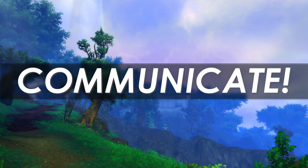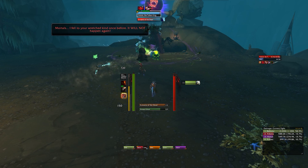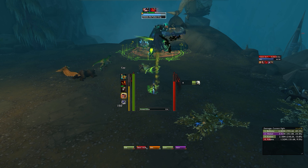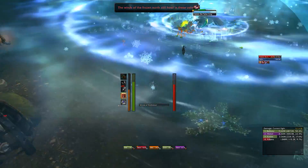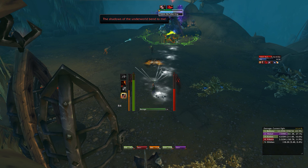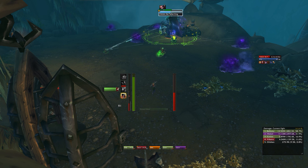Point number one — and this is the boring one — but communicate. It's super important. If you see people not using their stuns that you know they have, politely ask them to start using their stuns and interrupts. This is all stuff that's super important, especially with the interrupts. If a trash mob has kill priority, go ahead and mark it with a skull because generally people will attack the thing with the skull. Sometimes pugs aren't ideal, but the situation can be salvaged if one person takes a little more leadership and tries to help lead the group in the right direction.